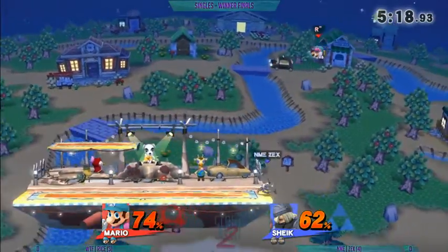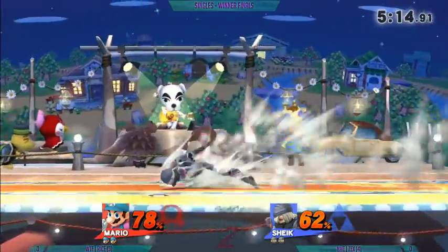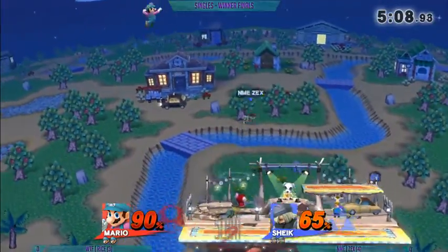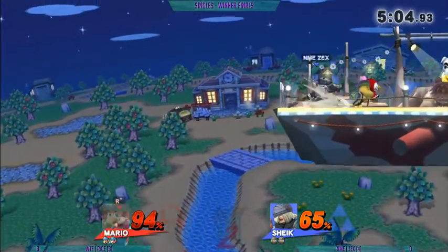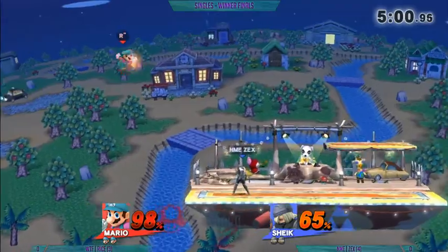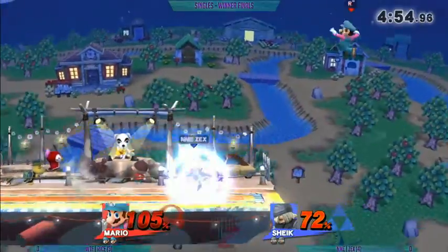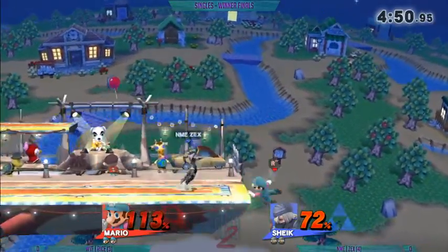Great catch right there — Zex ended up rolling to the left. Another forward smash. Zex is one of the few Sheiks I see that actually utilizes this forward smash quite a bit. The best use I always see of it is to cover ledge options — he'll walk back, then forward smash and time it just right to catch their getup attack or neutral getup. Zex working on a shield, not letting Rice dance around it like he usually does.